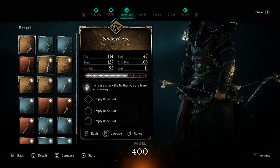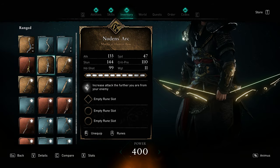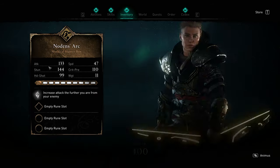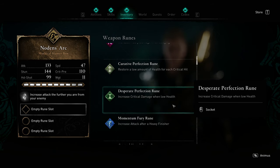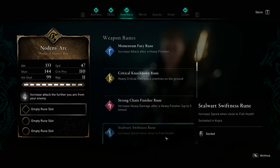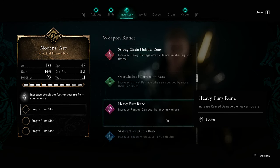Let's get into the stats for the bow. The attack, once it's fully upgraded, is 133. The stun is 144. The headshot damage is 99. The speed is 47. The crit is 110. And the weight is 11. So it's a moderately heavy bow, but it does a lot of damage, especially due to this rune that it has. The rune increases attack the further you are from your enemy. And then you can slot some nice gems in there as well, which I've done.